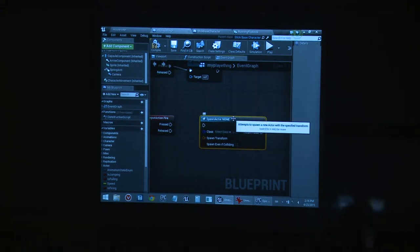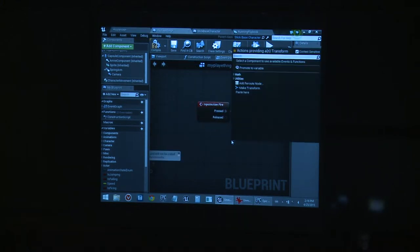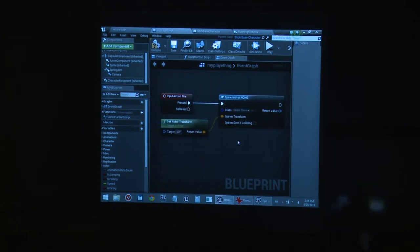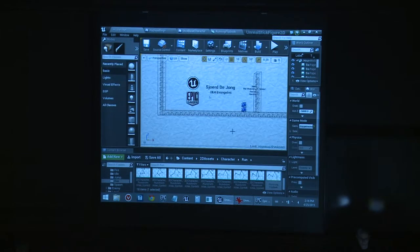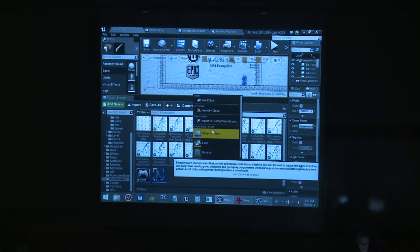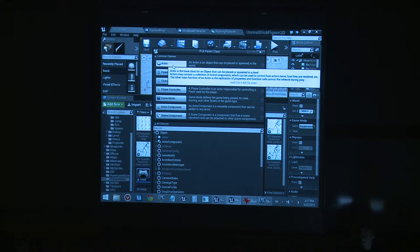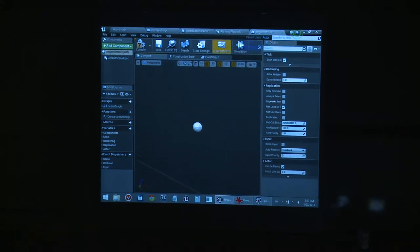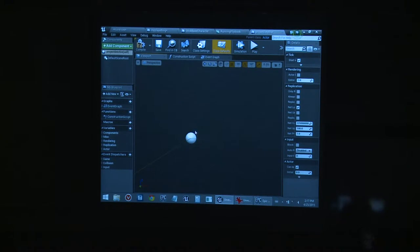I don't have anything to shoot yet, so I'll make the projectile Blueprint. Everything is Blueprint — I make another one based on Actor. It's empty to start. I add a Sphere Collision — a collision in the shape of a sphere — and make it a bit smaller. Then I add a Flipbook for the visible animated sprite, which is just four sprites playing. And to make it more advanced, I'll add a particle effect as well.